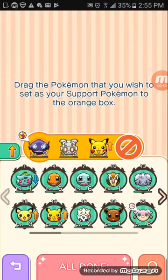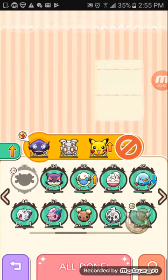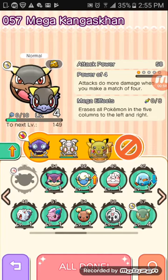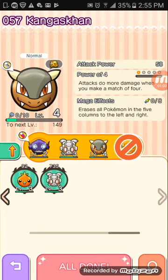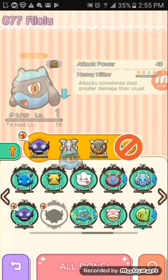Wait, I want to change my team. Okay, so we'll put in Kangaskhan — that's a level one I have — and then we'll put in my newest one, Riolu, and I am all done.